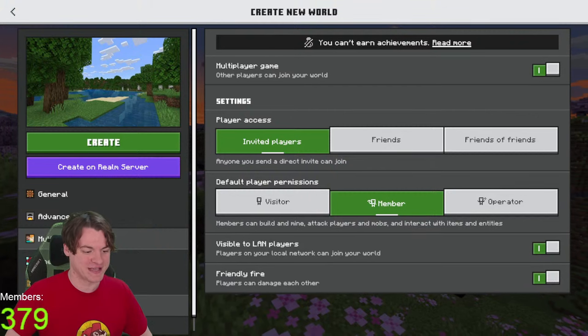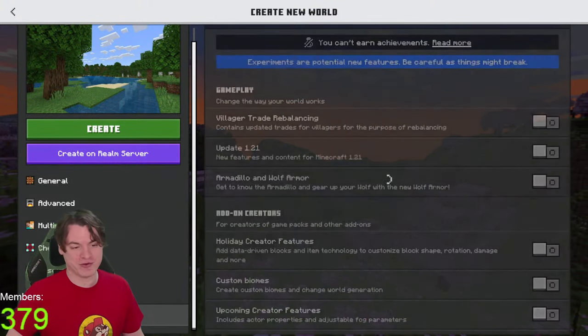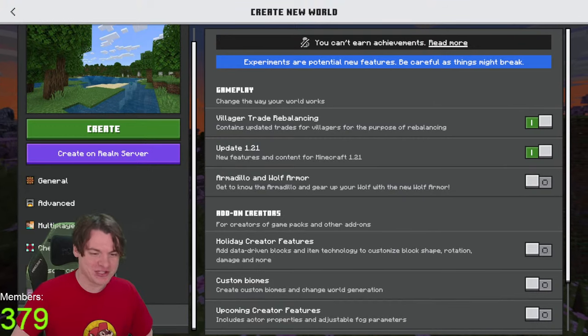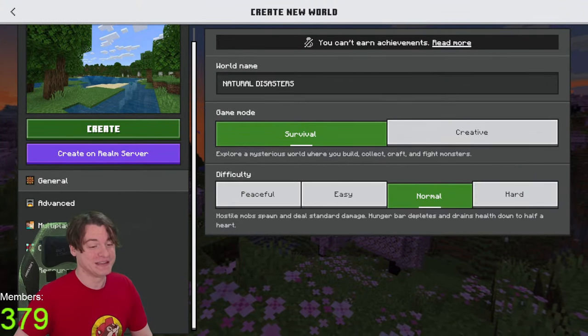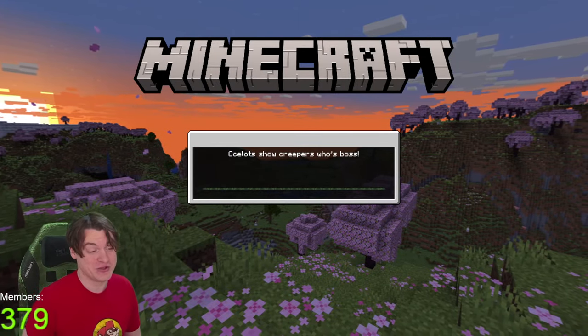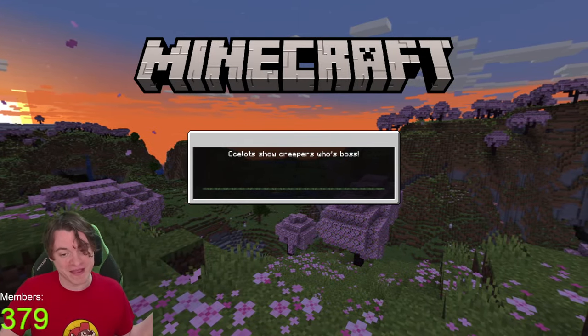We're going to enable 1.21 experimental just for some fun, and we'll enable the villager trade rebalancing as well just in case that comes up. Let's go into Natural Disasters - a fun new Minecraft add-on, or, I mean, they claim it's fun.